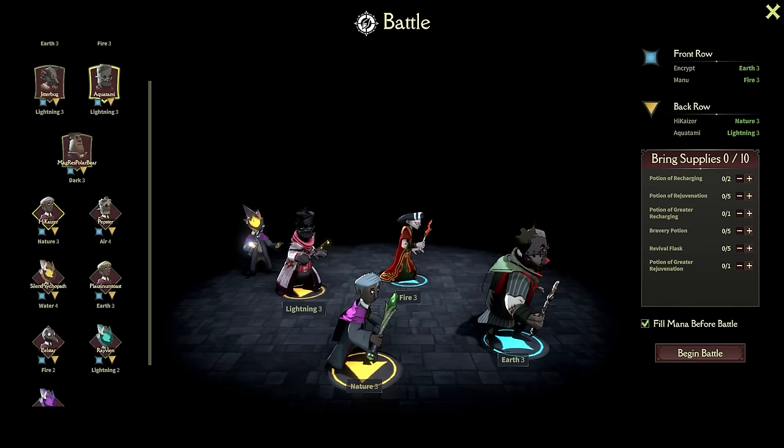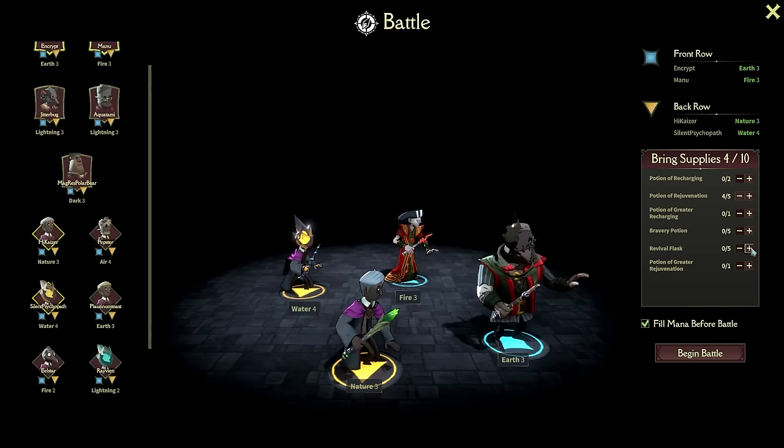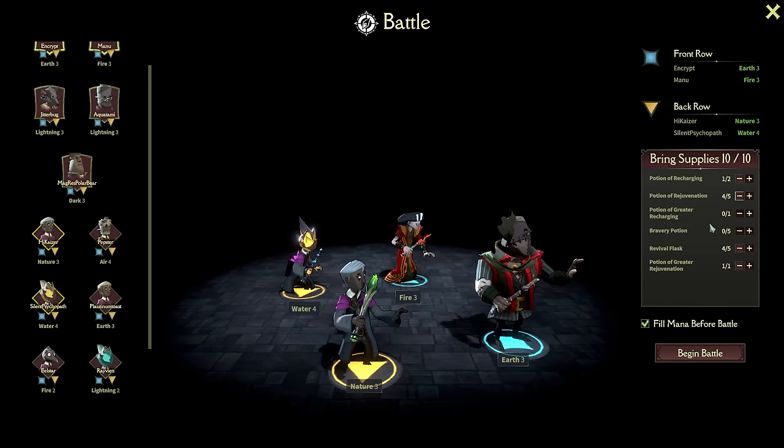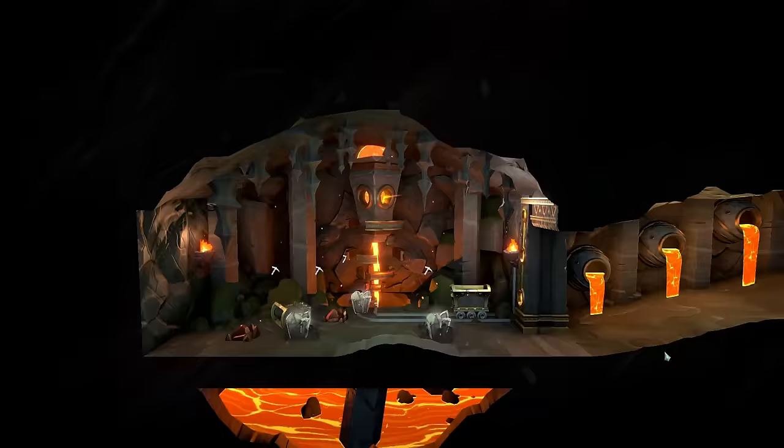We're going to bring Hi Kaiser, Manu, and Silent Psychopath along. Bringing potions of rejuvenation - let's bring four of those and four revival flasks along. Also a greater rejuvenation and one regular recharging. Nature three, water four, fire five, earth three - we can see how it goes.